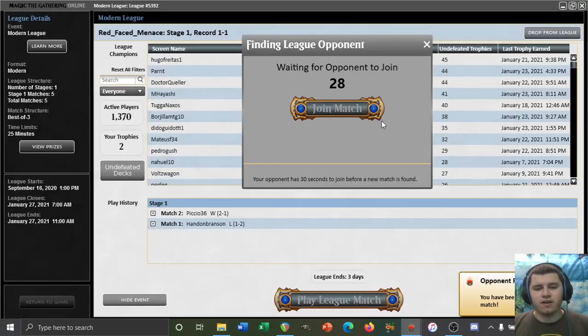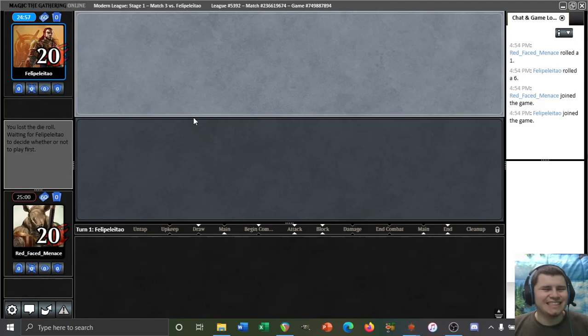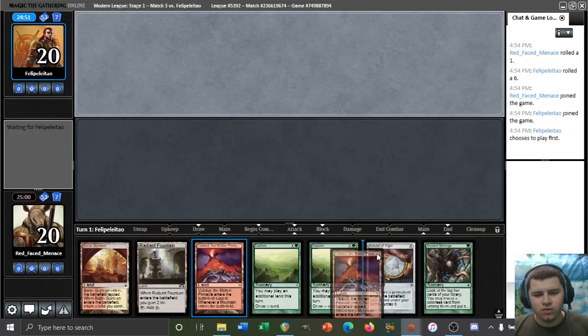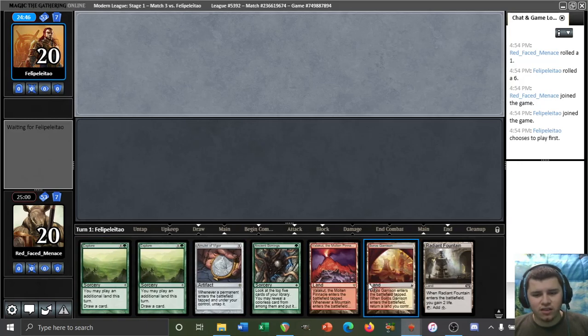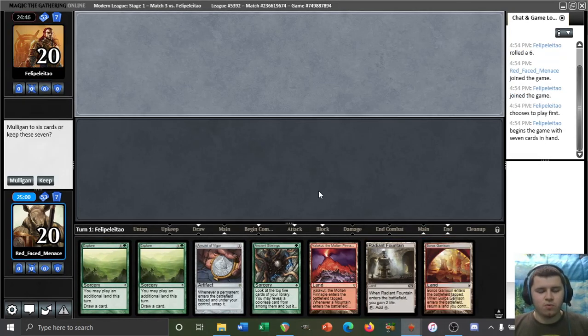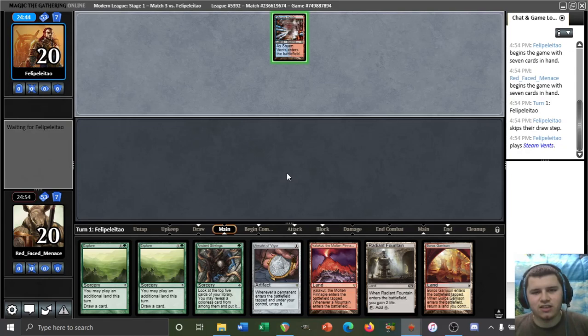We have our match — on the play. Oh well, we'll be on the draw again. It's fine. This is totally cool. This hand's weird. If any of these was a green source, it would be quite an excellent hand. We are on the draw as well. I'm gonna risky keep this. It has turn one Amulet, and I just like turn one Amulet. Our opponent plays Steam Vents tapped and passes.